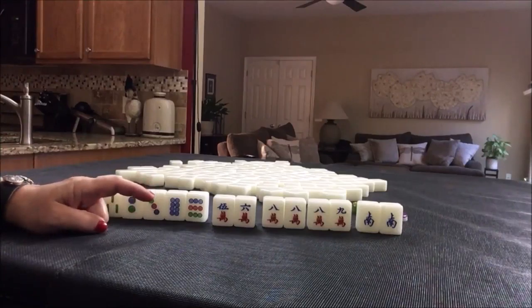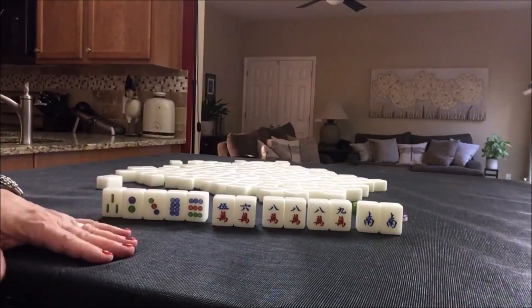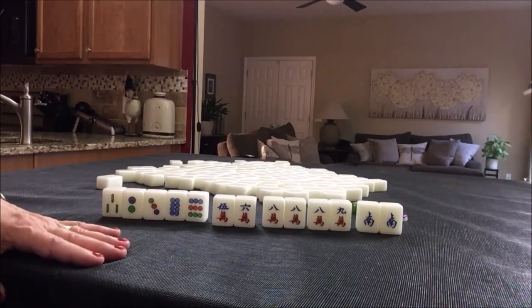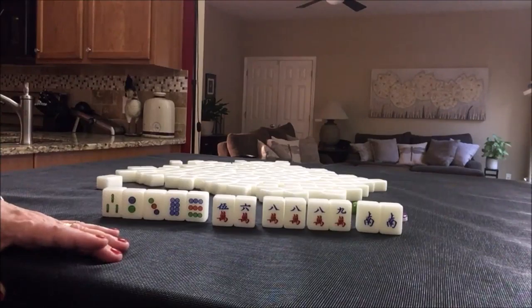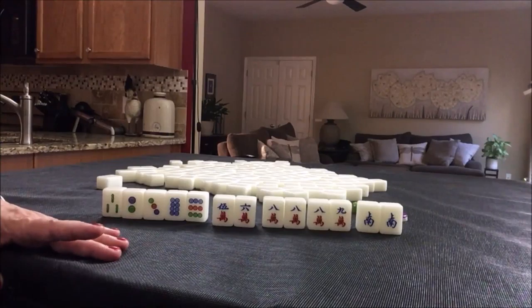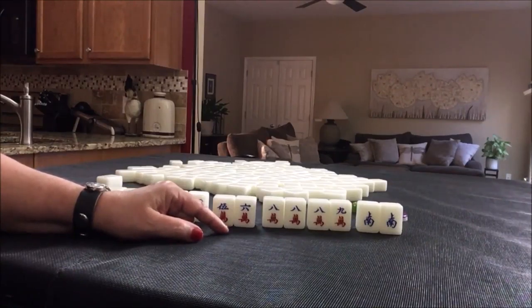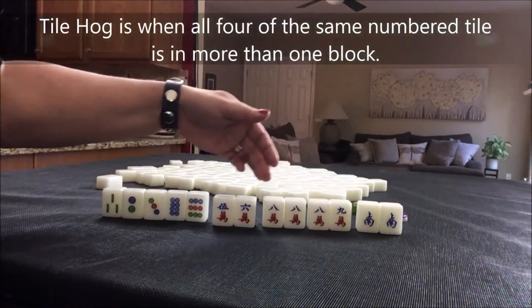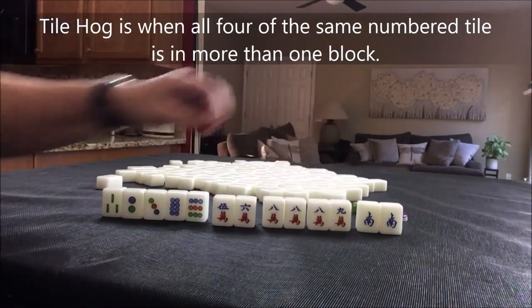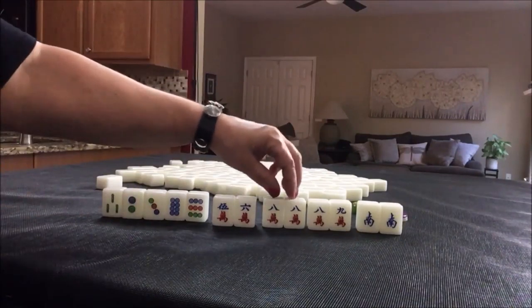Half flush is number 50, that's 6 points; seat wind of the round would be 2 points, so that'd be 8. I think that's what I would do. If we get the final 8 and use it in different blocks, we could also do tile hog. Tile hog is number 64 — 4 pungs or chows and a pair, including a single tile in separate sets, no kong.